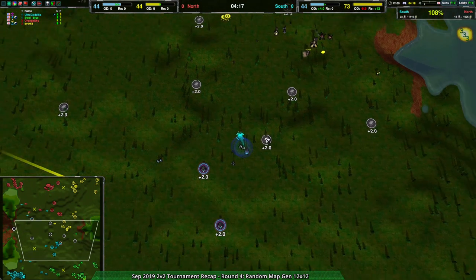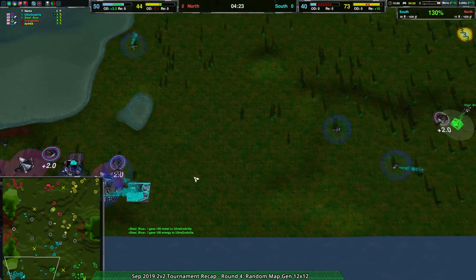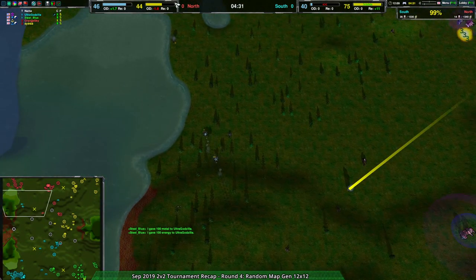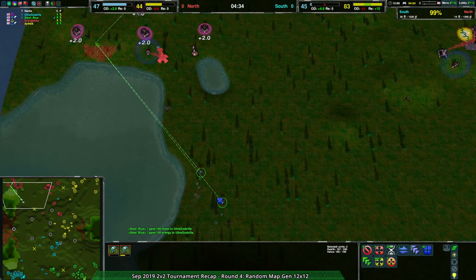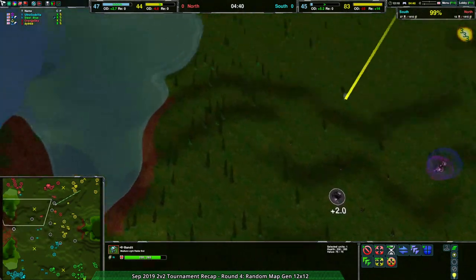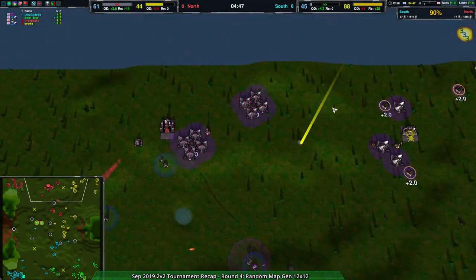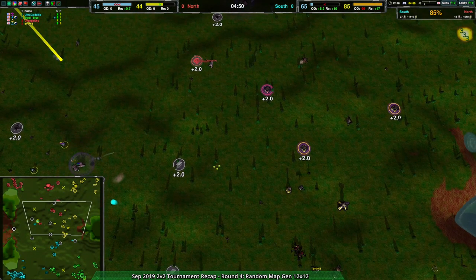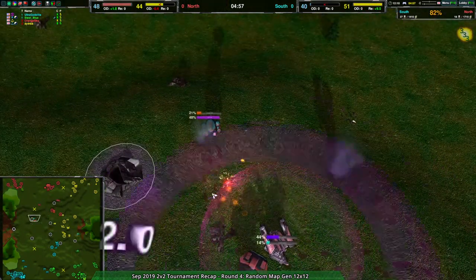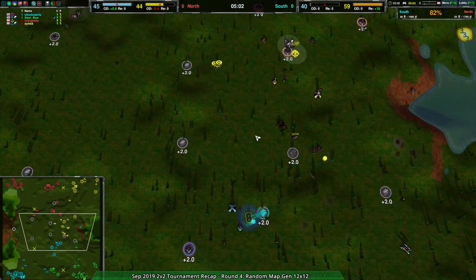The important thing is whether SteelBlue can manage to hold on with their forces — they're the ones holding the fort, making sure overall that nothing is actually going to be destroyed territory-wise. And it looks like that might be a problem. There's some good raiding coming in from a couple of these Bandits. But overall, this is not working out super great for them. The North team does have a stronger economy — Orange Sky and Dith doing a great job economically, and their territory control is pretty solid.